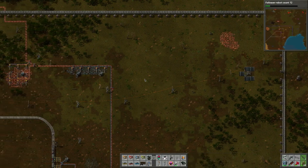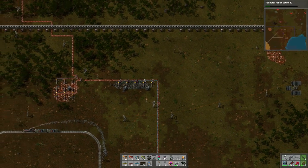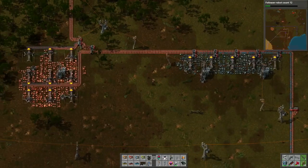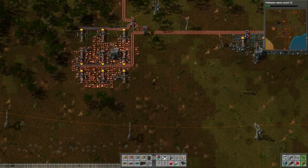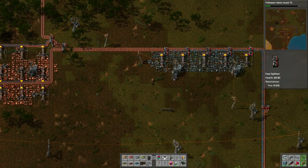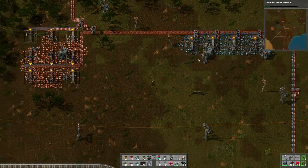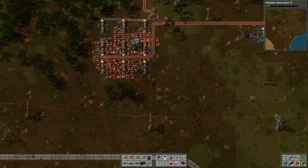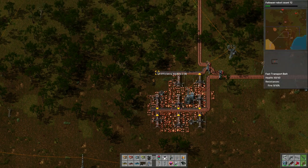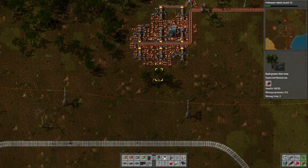Here I'm checking on all these harvesters to make sure they're all operating. It looks like there's one harvester I can take out. I'm kind of explaining how I'm allowing these things to harvest and then they go into the splitter, which then goes into the stream - pretty effective. Let me remove this unit here because we don't need it anymore.